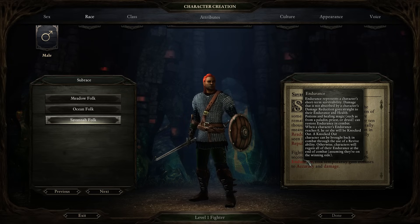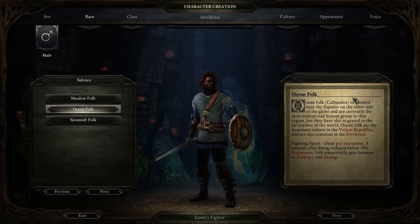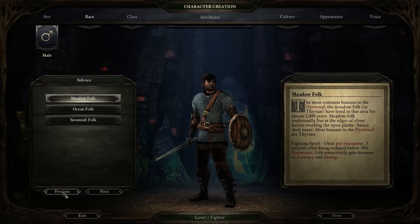All three human subtypes have exactly the same special ability: once per fight, if they drop below 50% endurance, they get a boost to accuracy and damage. Endurance is your hit points in the fight — you have both health and endurance. Endurance is about a quarter of what health is. Every time you take damage in a fight, you lose both endurance and health. If you run out of endurance, you fall unconscious and you're out of the fight. If you run out of health, you're dead, which is why you have four times as much health as endurance.